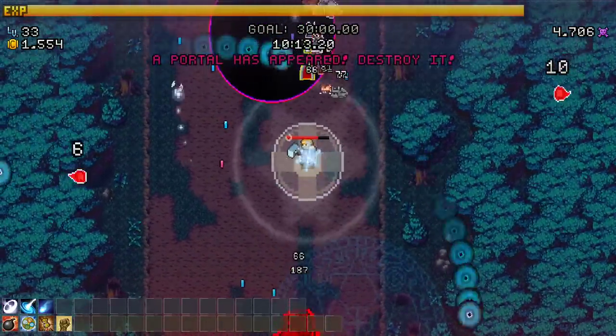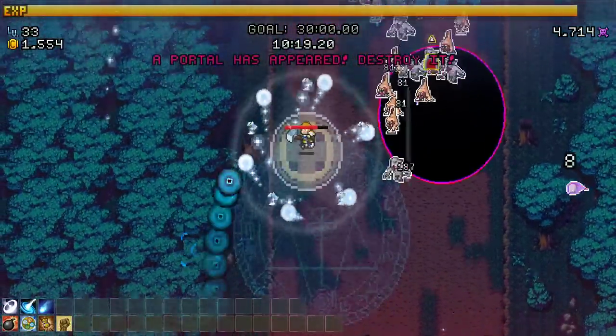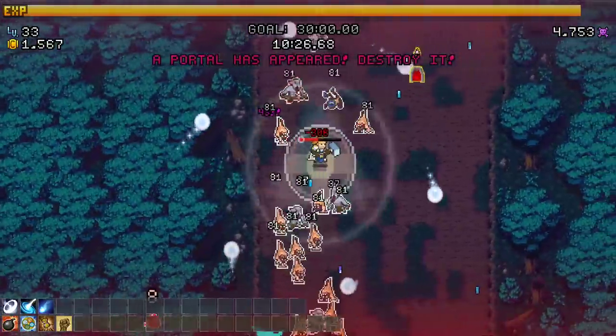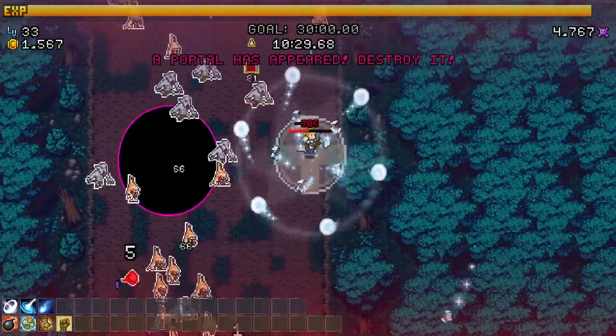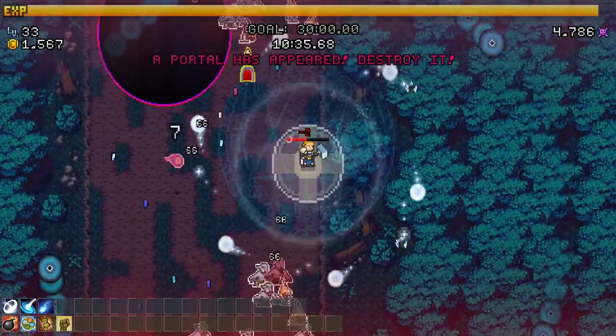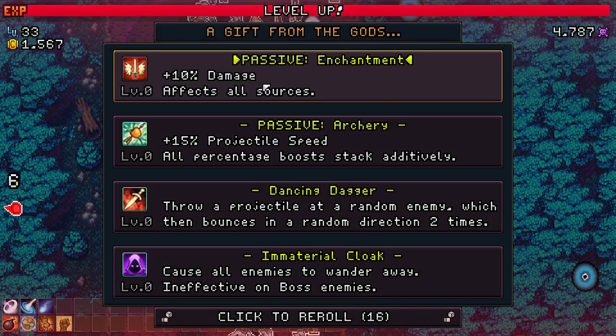The whole danger of the portal is these explodey dudes, but with my knockback they're not that dangerous - I knock them back and they can't get to me. We do get stuff for breaking the portal. Get away - I need the ascension for healing. Not now, explodey dudes!